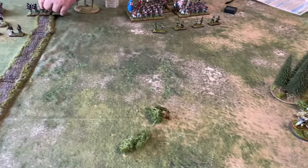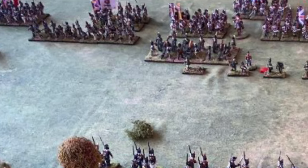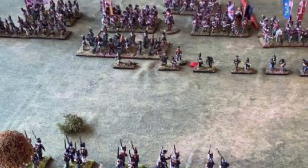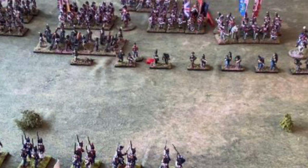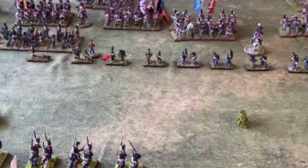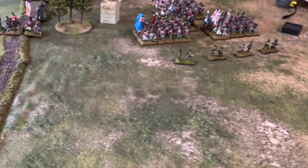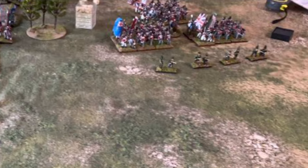Looking at the British deployment: on the British right is the Portuguese brigade. Next comes Halkett's brigade, with the Royal Horse Artillery Battery deployed in front of them. Then, to the immediate left of the road, we have Ompteda's brigade with the two light infantry battalions. And on the British left — the French right — we have Hayes' brigade, with two battalions up and one to the rear.